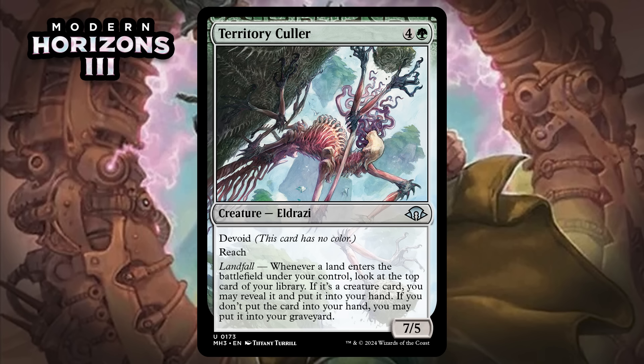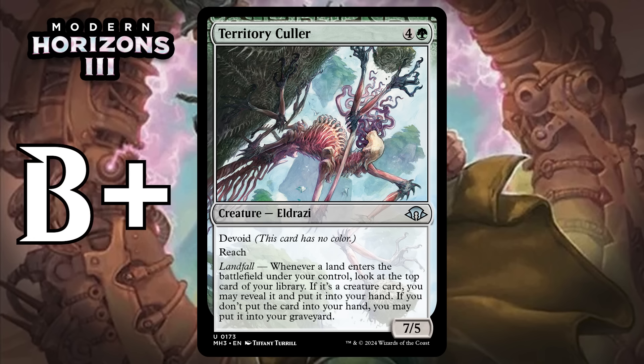Next, it's Territory Colossus, which for four generic and a green is a 7/5 Eldrazi at uncommon. It's got Devoid and reach, and it has landfall — whenever a land enters the battlefield under your control, look at the top card of your library. If it's a creature card, you may reveal it and put it into your hand. If you don't put the card into your hand, you may put it into your graveyard. This feels like it should be a rare. The stat line is a great starting point and this landfall trigger is pretty darn strong. You're not always going to hit a creature, but it effectively lets you surveil one even when you don't, and there's value in that too. As is usually the case with landfall, you want to play this on a turn where you can get the trigger. I'm giving this a B+.